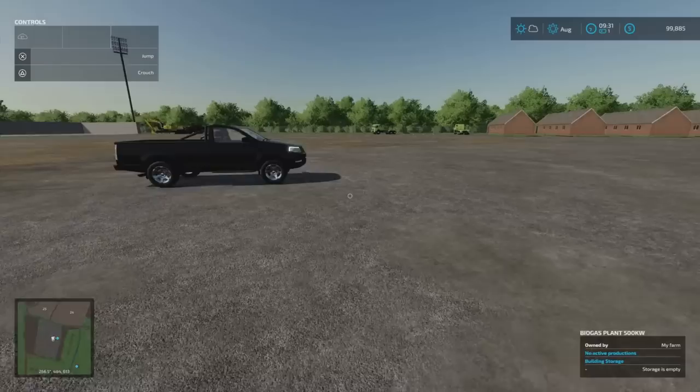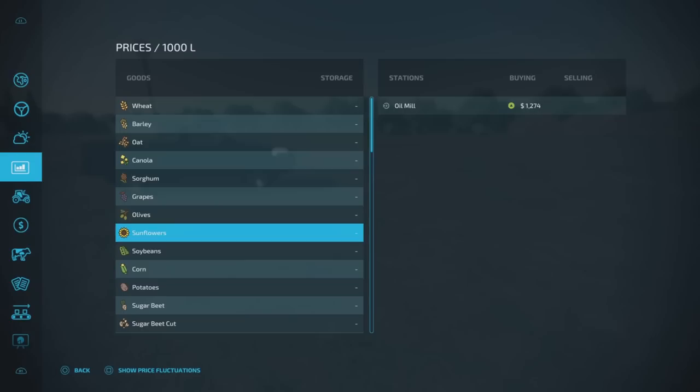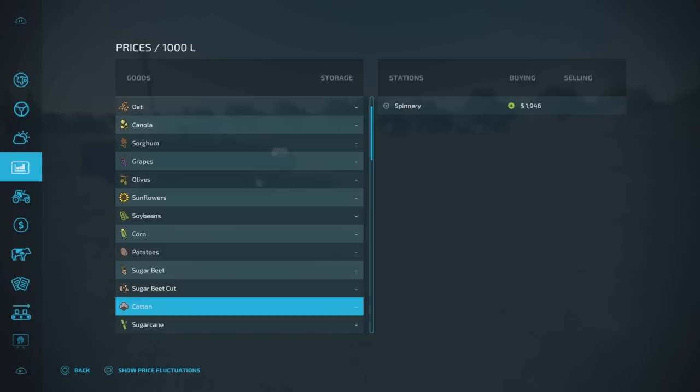Going through the sell points and looking at crop types — there's no sell point for soybean or sugar beet. Scrolling down: soybean has no sell point available, which is interesting. Sugar beet cut goes to Homestead Farm or the biogas plant — I think that's because you can feed sugar beet cut to cows, so you'd have to cut it if you want to sell it. There are plenty of modded sell points available.